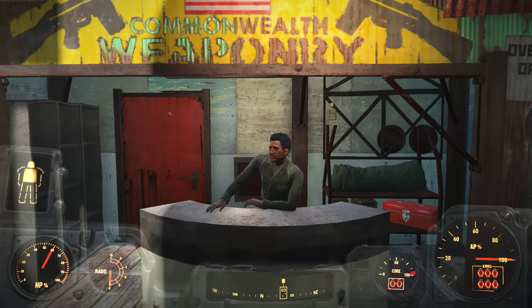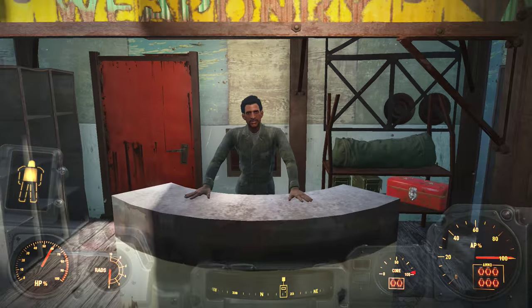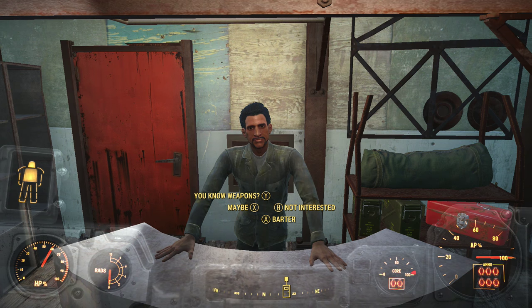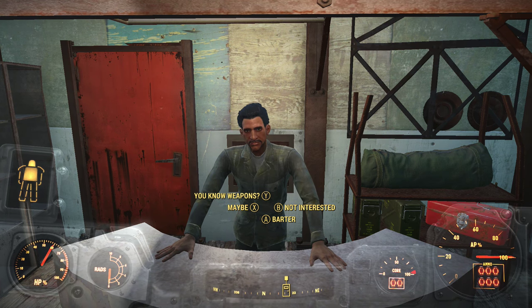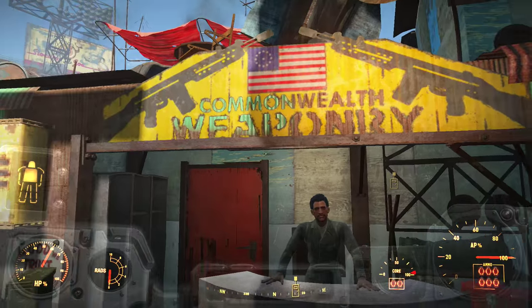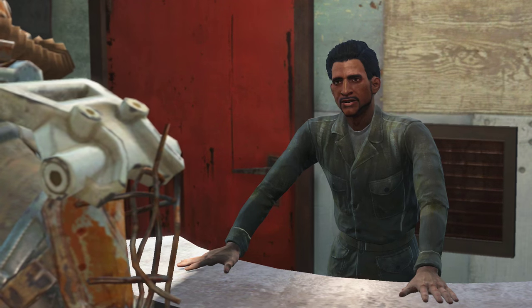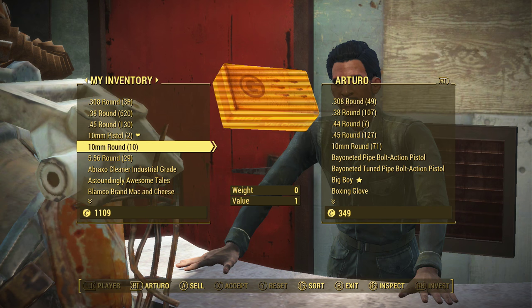This is probably the way I should have done it to begin with, so this is how we're going to go ahead and do it now. What you're going to want to do first is find a vendor. I don't think they necessarily need to have ammo. I'm in Diamond City and I'm going to be doing this glitch on the weaponry NPC. So let's go ahead and get started. First thing you're going to want to do is establish which ammo type you want to use to do the glitch.